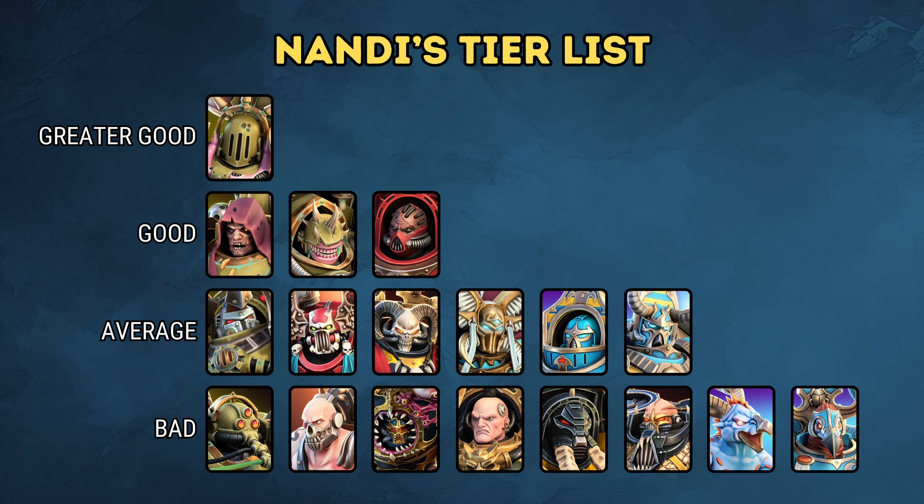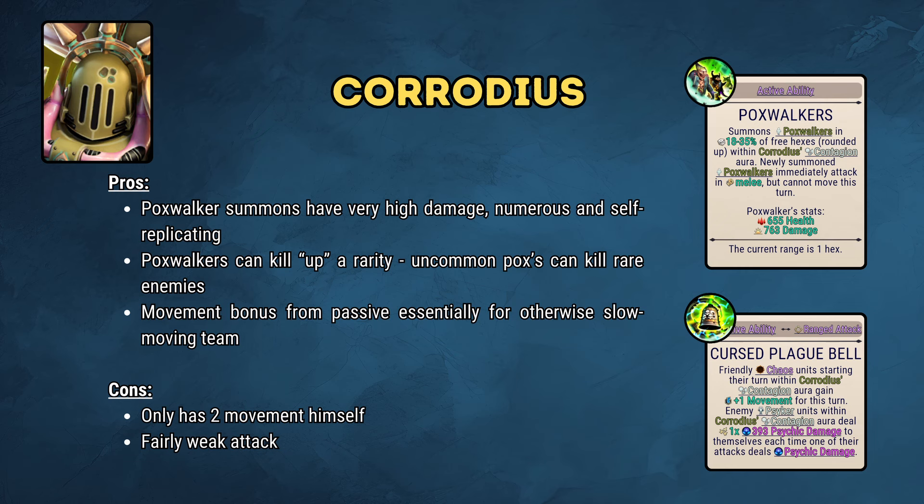On his own tier or category is Corrodius. He has two things that really elevate his status and make him the premier choice. His Contagions of Nurgle aura gives friendly Chaos units plus 1 movement if they start their turn there, which is vital to success given how slow the other characters are. His active ability summons Poxwalkers — self-replicating summons that do a lot of damage and can one-shot enemy units at equal rarity as well as the next rarity up. For example, an uncommon ranked Poxwalker can still one-shot enemies at the rare cap. You should aim to collect the active recharge power-ups with Corrodius as often as possible.